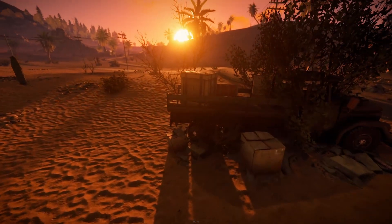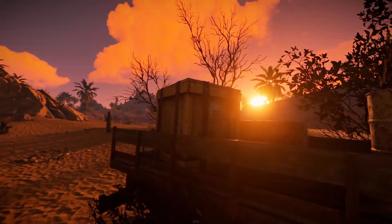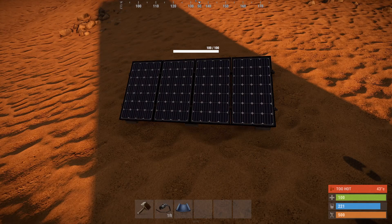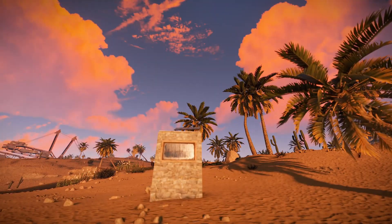Found in basic crates, or for 75 scrap from the outpost, solar panels are ordinarily a player's first run-in with electricity. They have to be placed outdoors in the sun — if you thought putting solar panels in the shade was okay, we're really in trouble here. Keep them elevated so that it's not too easy for rabid nakeds to break them.